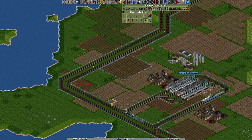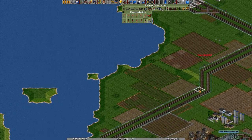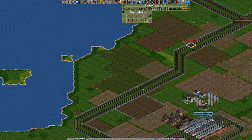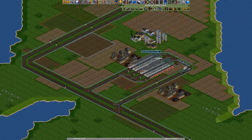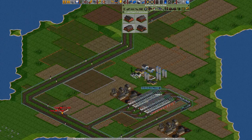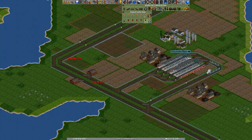Put some signals in over here. There we go. And another one over here. Now we can — no, we don't need to do that yet. Let's put in another depot somewhere over here. I think this will do. It does mean we have to change the signals around a little bit.